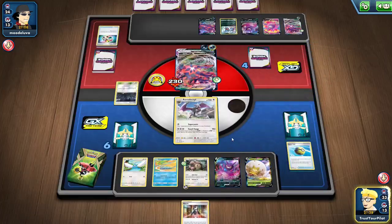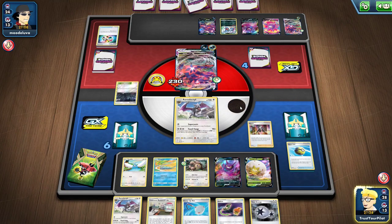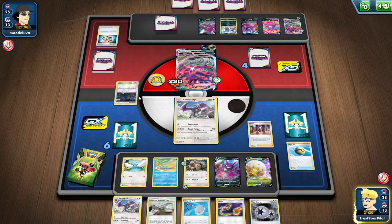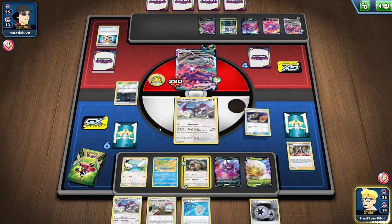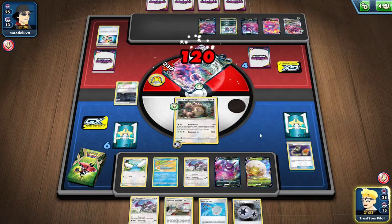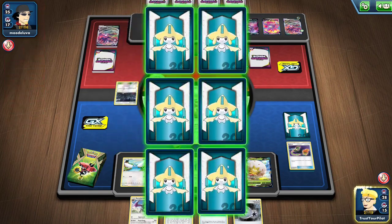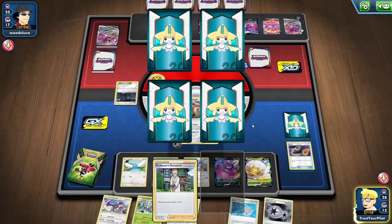Marnie — heart of the cards. Give me a Scoop Up Net or a Switch. There's both. And I actually want to keep Dark City in play. I'll Rally Back and keep the knockout. Dark City gives basic Dark Pokemon no retreat — Crobat V is a basic Dark Pokemon. And there's Golisopod. I believed in the heart of the cards and I was rewarded.